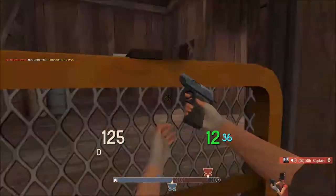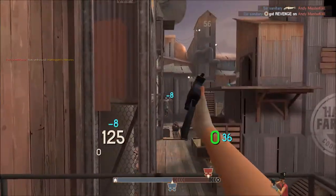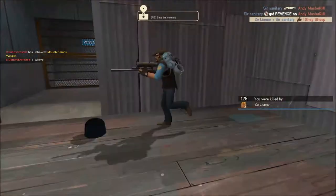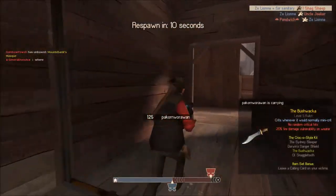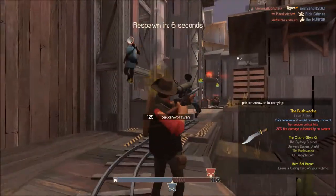I use the pistol to finish them off. I don't just use it to try to kill someone right away like boom boom boom you're dead — no. That thing is just for when I'm out of ammo with my scattergun, I use the pistol to finish them off.